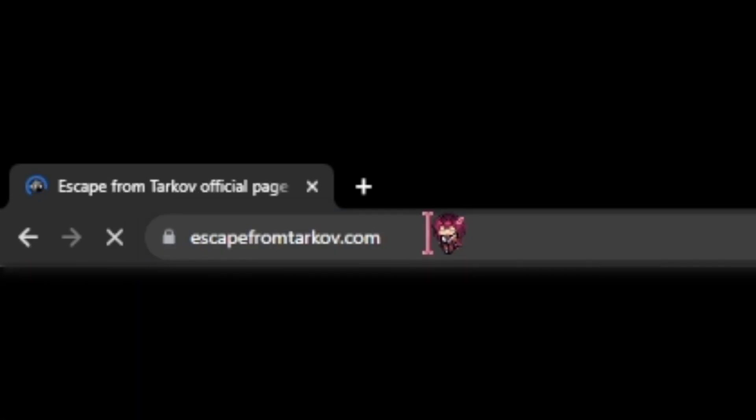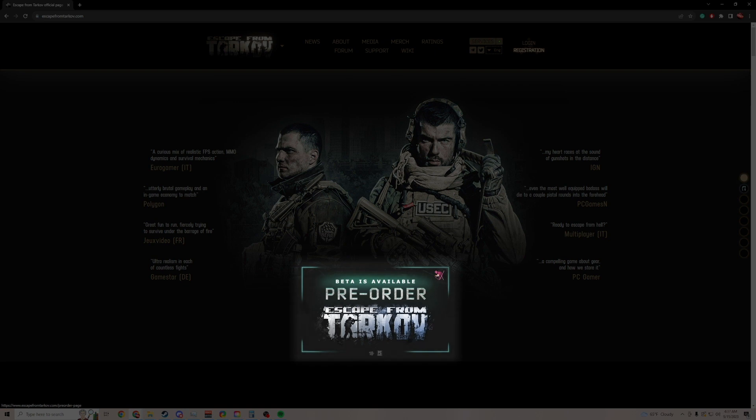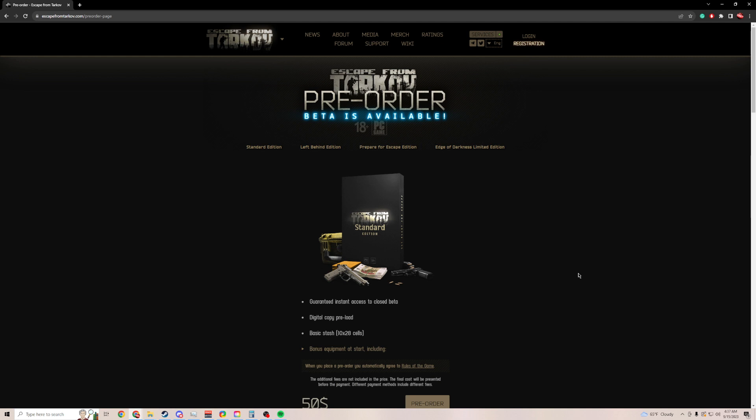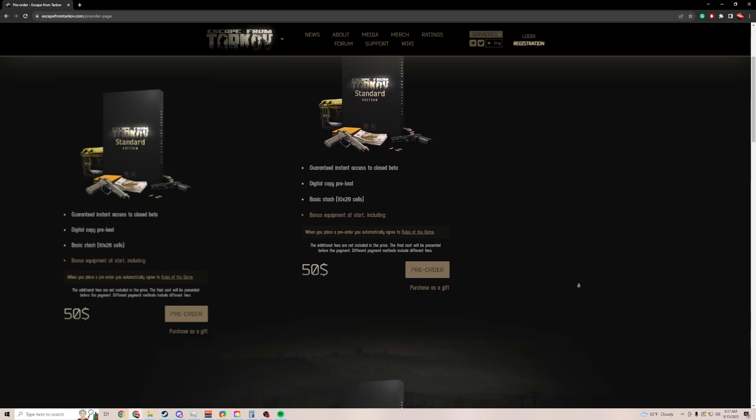To install this wonderful game that is Escape from Tarkov, you'll need to go to www.escapefromtarkov.com. Click on the big Pre-Order Escape from Tarkov box in the center of the screen to be taken to the editions. There are four editions you can purchase. For the sake of your wallet, I highly recommend starting with the Standard Edition or the $50 option.